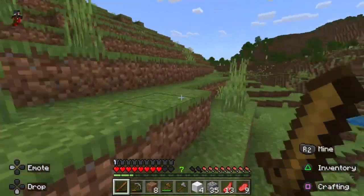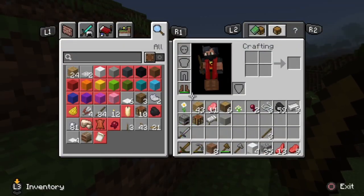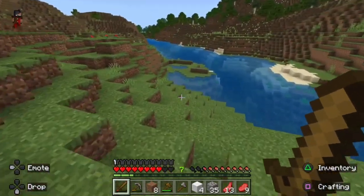First to build a house, we need some wood. Because right now I don't really have that much wood — I only have 43. And that's not really enough. I mean it's enough, I just want to make my house bigger.